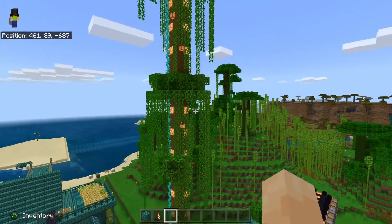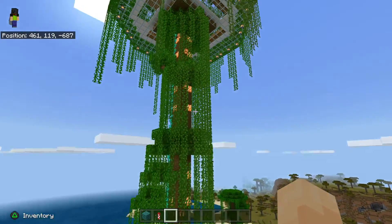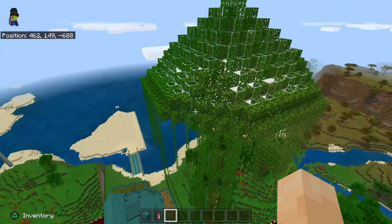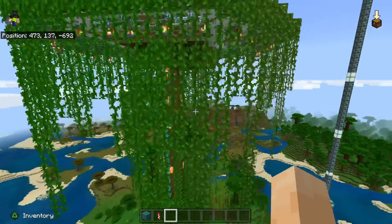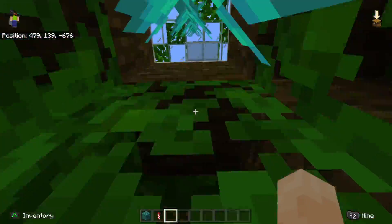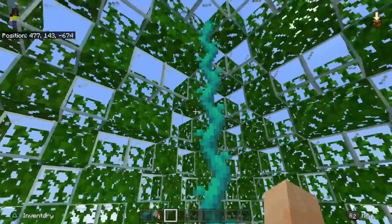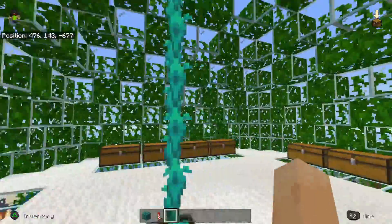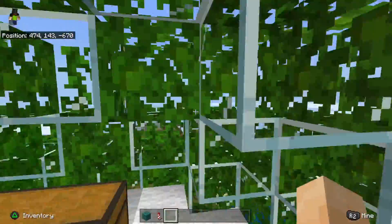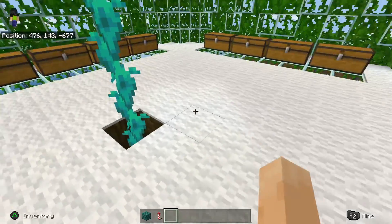This is my treehouse. Go inside real quick. So you can see up properly — it was kind of blocked outward because I wanted to make it look like an actual tree. And that part's like a cloud.